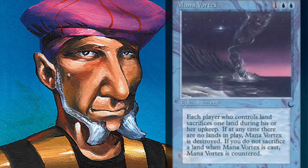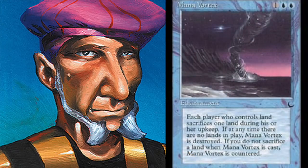The first card is Mana Vortex — that's a blue enchantment from The Dark. It basically says that each player has to sacrifice one land during his or her upkeep, and the person casting it has to sacrifice a land when it comes into play. The Vortex is destroyed when all the lands are out of the game.